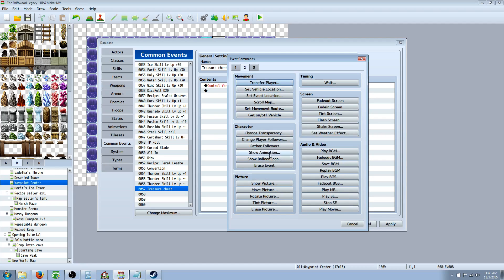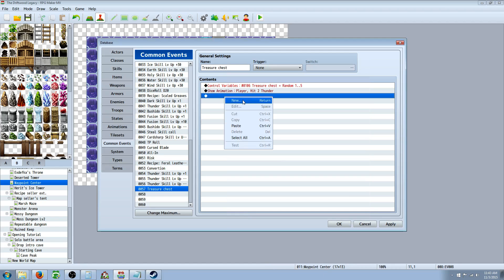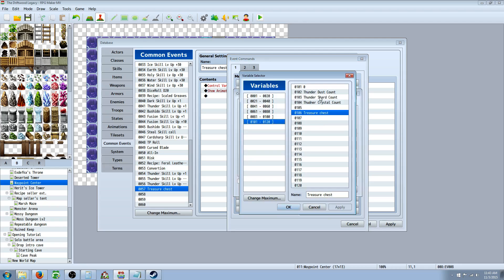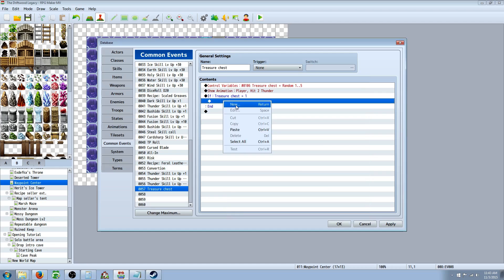We can also show an animation on tab two — just pick a random one. Then we're going to add a Conditional Branch on tab one. If the variable Treasure Chest equals one, we'll do something. So the first branch handles the case when the random roll is one.